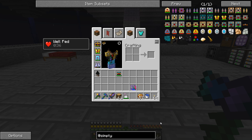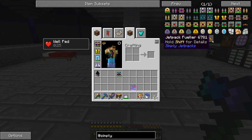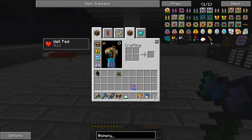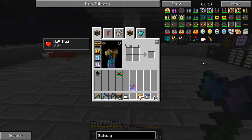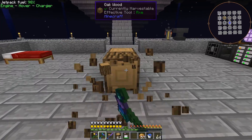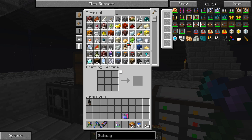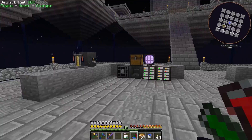I'm curious if Simply Jetpacks has some kind of solar helmet so we can charge up by being outside. There is a jetpack fueler that fuels a worn jetpack by pulling fuel from blocks in the world, but I'll have to research what that means. It does not look like there is any solar helmet unfortunately. But we don't have to carry the flux capacitor anymore, so we have that extra inventory space.